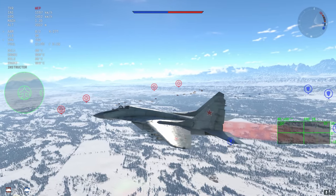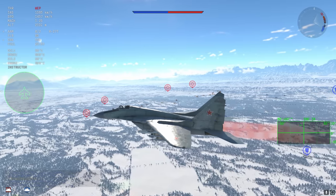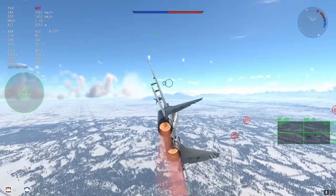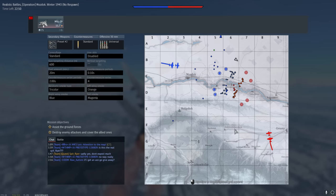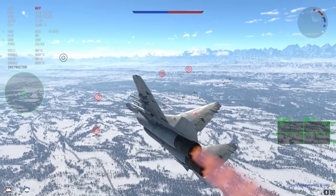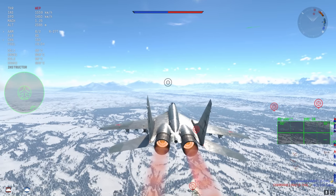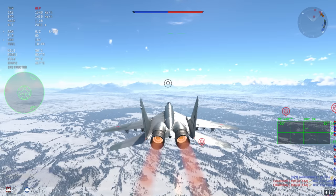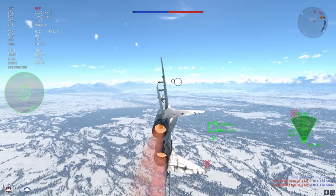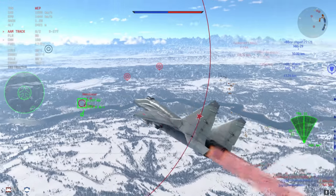The Harrier GR7 is going from 11.3 to 11.7, and I actually agree with this one. The Harrier has an absolute buttload of flares, decent turning performance, and good low-altitude acceleration. It really relies on that stealthy, come-out-of-nowhere gameplay with the AIM-9Ls. With so many flares, provided you stick low enough and avoid semi-active radar homing missiles, you can do a fair bit of damage.